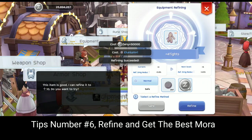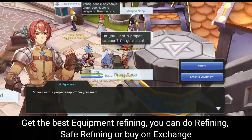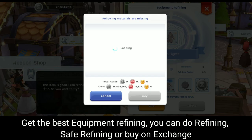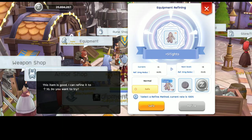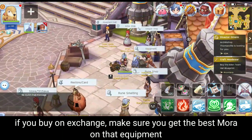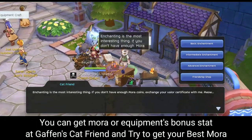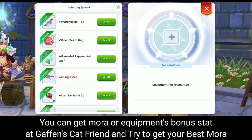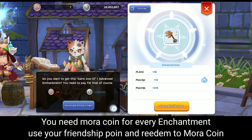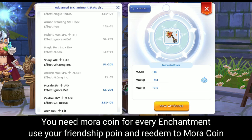Tips number six: refine and get the best mods. Get the best equipment refining — you can do refining, self-refining, or buy on the exchange. If you buy on the exchange, make sure you get the best mods on that equipment. You can get mora or equipment bonus stats at the relevant NPC and try to get your best mods. You need mora coins for every enhancement — use your friendship points and redeem them for mora coins.